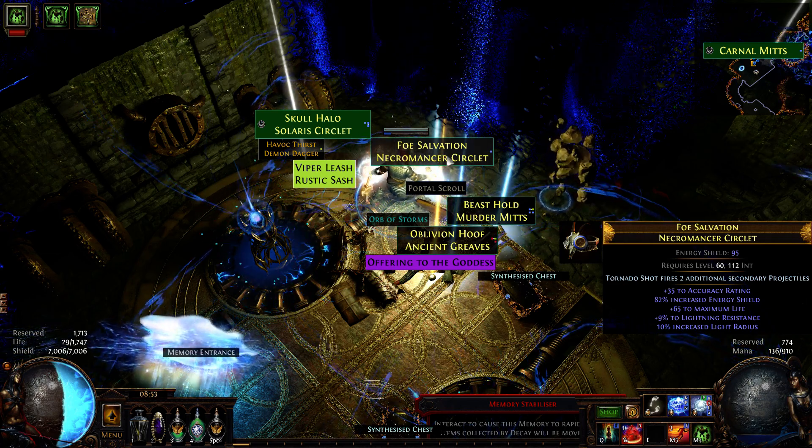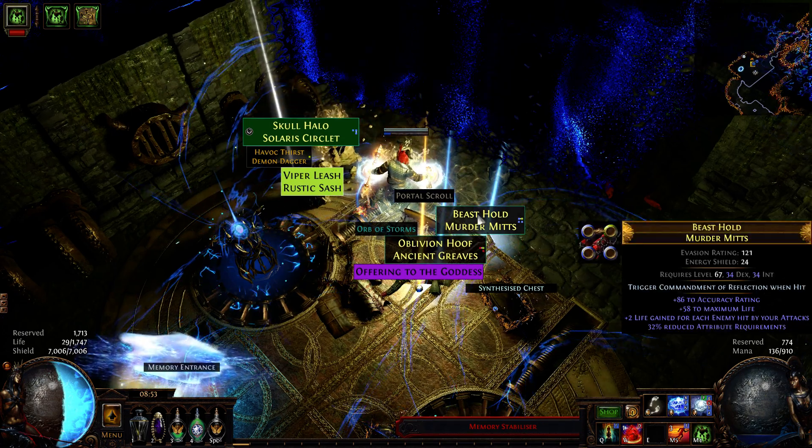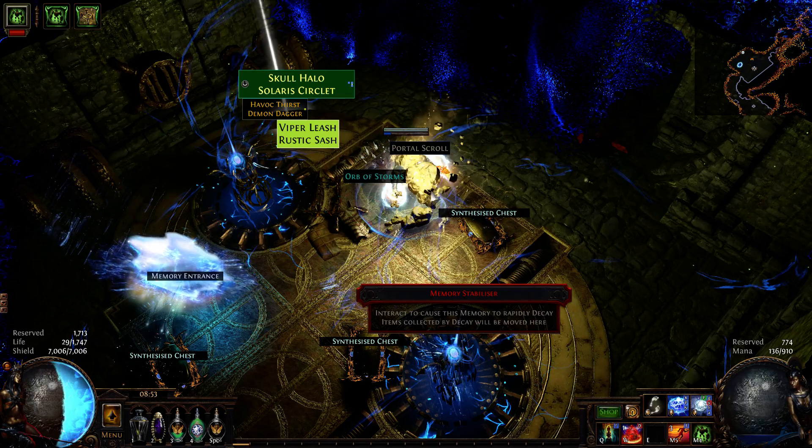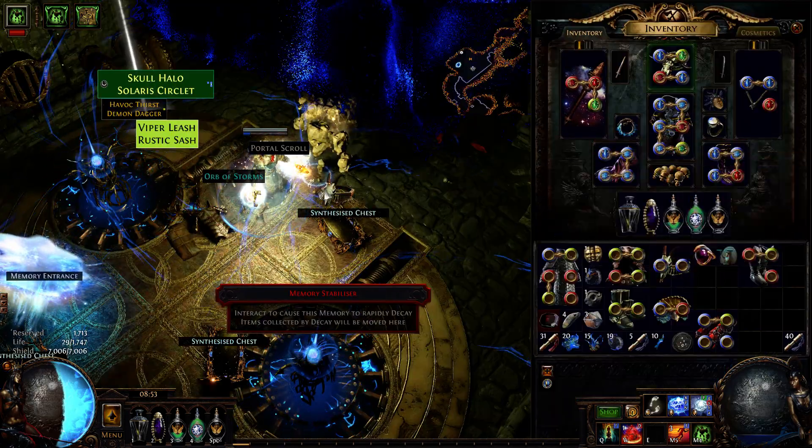The second chest is really amazing. 'Tornado Shot fires two additional secondary projectiles' is a very expensive helmet enchant, though the helmet base is not the best. I was not expecting to get something like this.